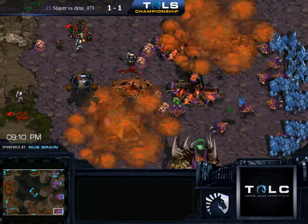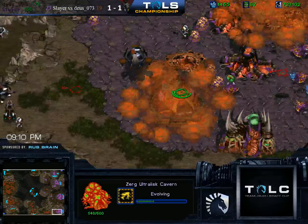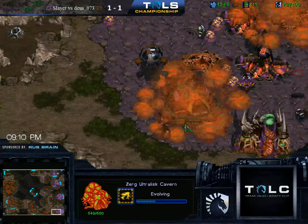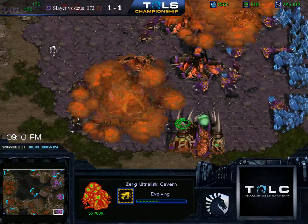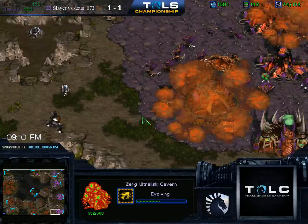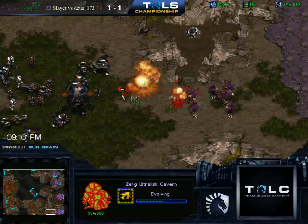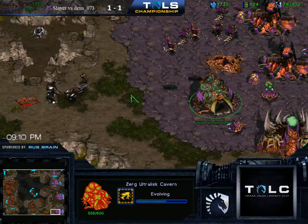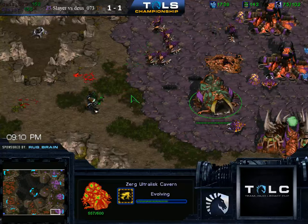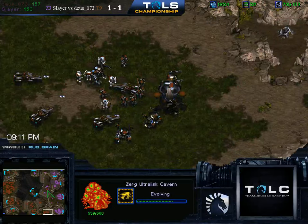He only has one Lurker doing damage, but it looks like it might actually be enough. The Marines just cannot deal with it — there's actually a second Lurker in the back. Clutch defense! That's actually pretty huge because the amount of army that Deus lost is not that big, but the fact that the Ultra Cavern lives means you can start building Ultralisks. You don't need 20 Ultras to be efficient — if you just have a few of them and send a ton of Zerglings with them, they just need to tank the hits long enough for the Zerglings to get into melee range and tear everything to pieces.